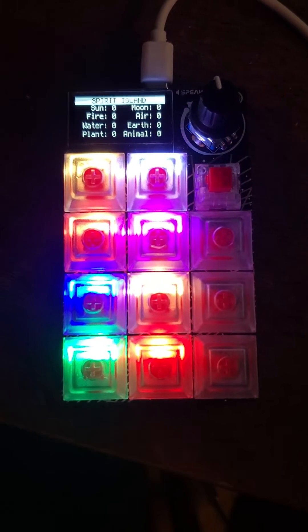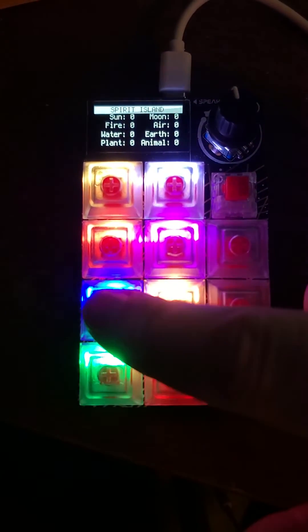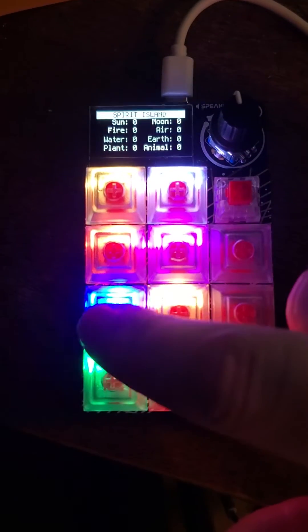So when you turn it on it comes up to the screen and it says Spirit Island and it has all the elements on the screen, and then the buttons line up matching — so water is blue, etc.